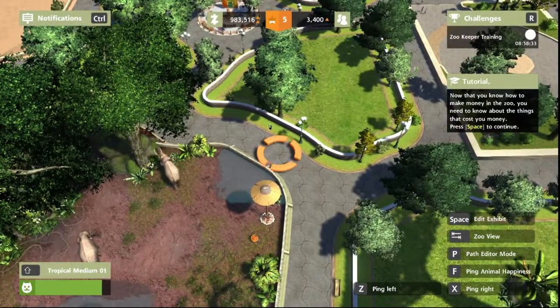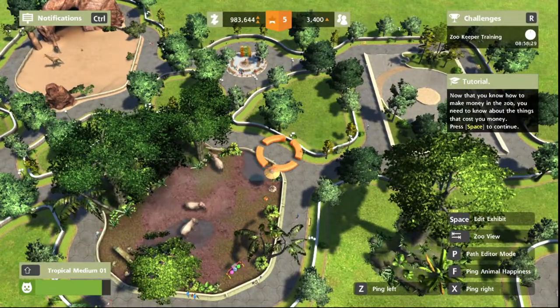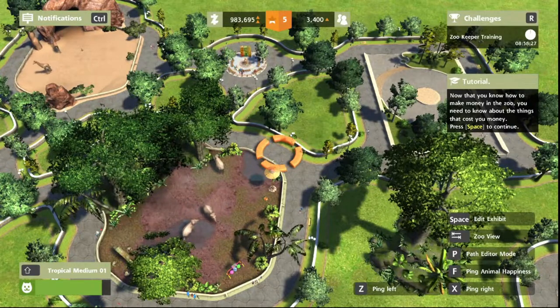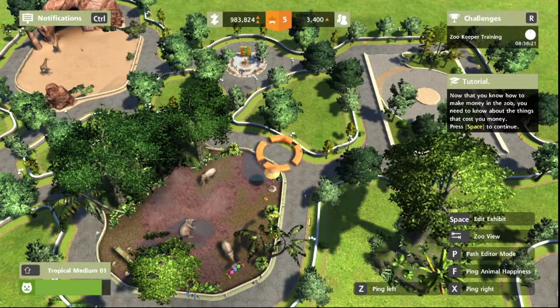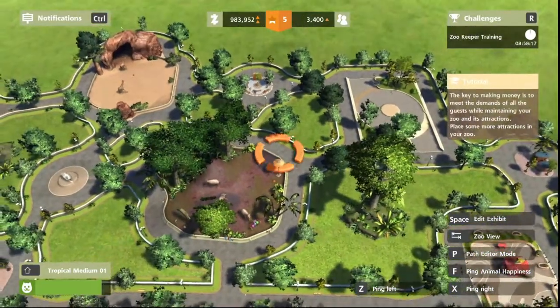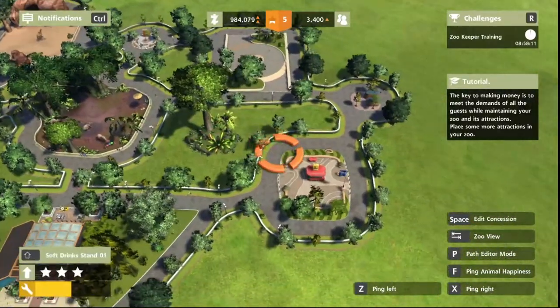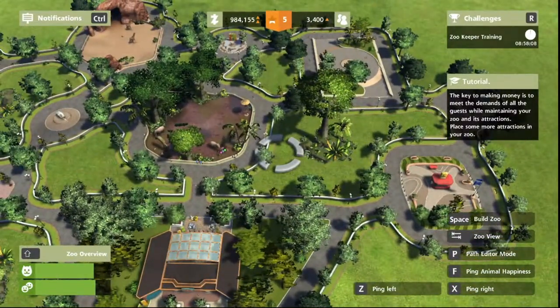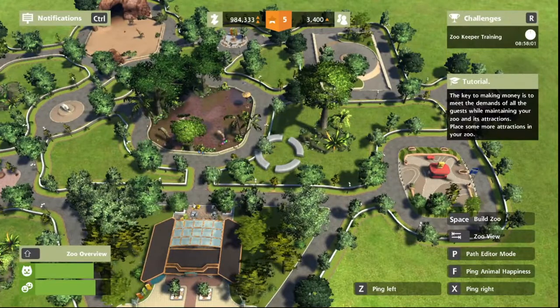Now that you know how to make money in the zoo, you will need to know about the things that cost you money. Well, I know a few things — there's upkeep of the animal habitats, and the food and all that. The key thing to making money is to meet the demands of all the guests while maintaining your zoo and its attractions. Place more attractions in your zoo.